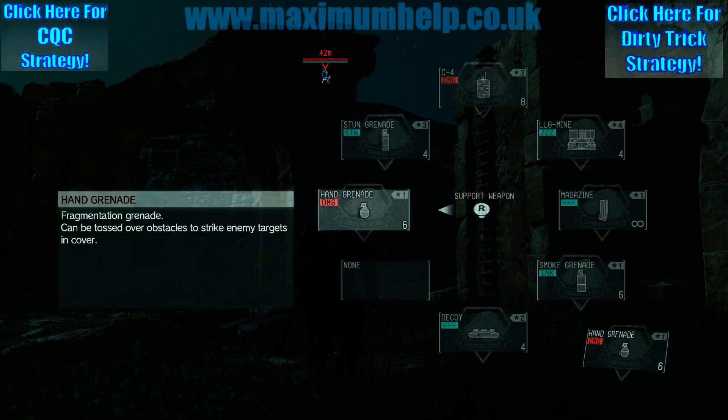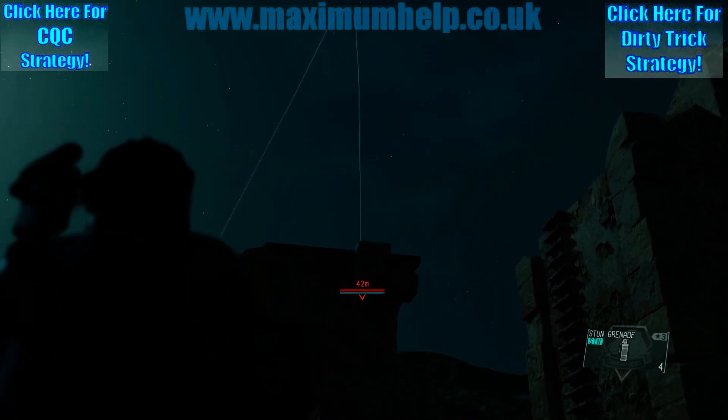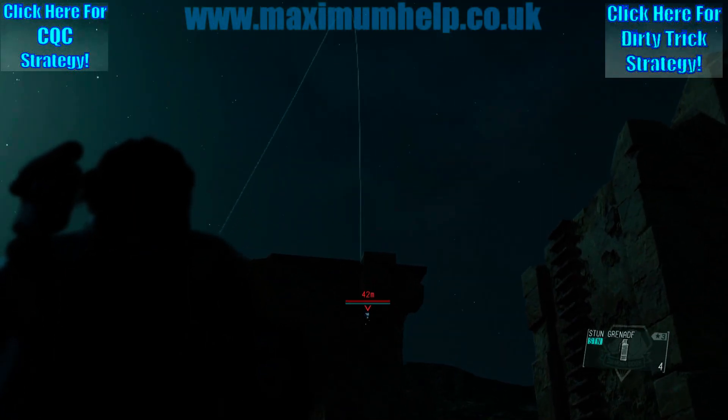Anyway, back to the task at hand. I would recommend a stun grenade to get her off her perch. You can also try climbing up there, but she has always jumped away whenever I've tried, so I personally wouldn't bother with that.